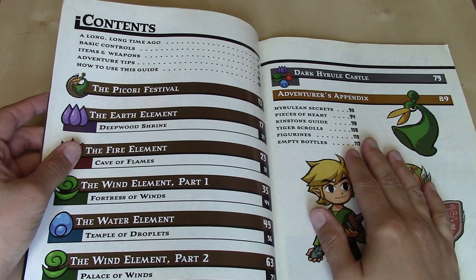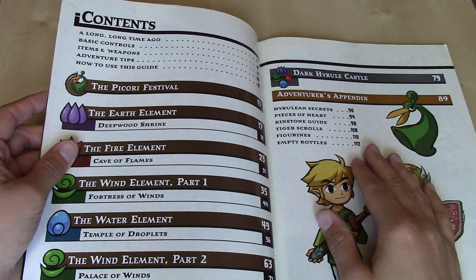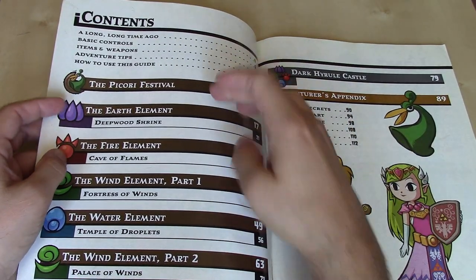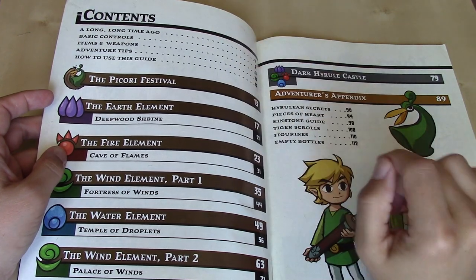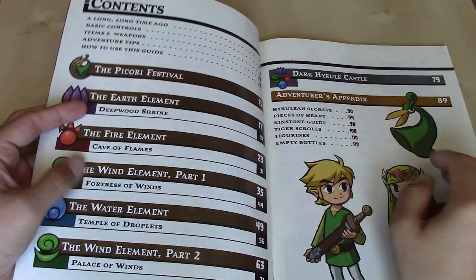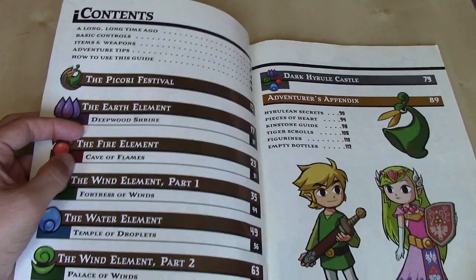As far as contents go, a long long time ago, we've got controls, items and weapons, adventure tips, and how to use this guide. That all comes before the main chapters: The Pickery Festival, Earth Element, Fire Element, Wind, Water, and then Wind Element Part 2, Dark Hyrule Castle, and then the Adventurer's Appendix.